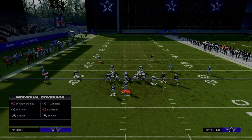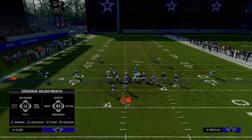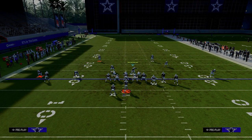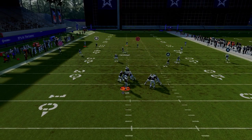Another underrated aspect of this defense: every now and then just pinch your D-line, crash down, and drop this linebacker into a hook curl. Now you're basically in a cover four style defense — really safe, bend don't break — with a lot more freedom with your user. It's something to kind of change it up.